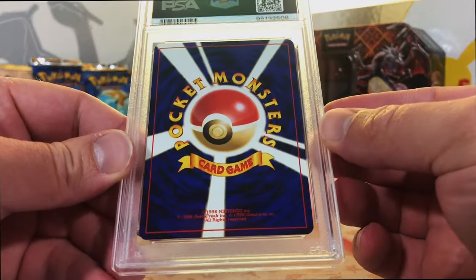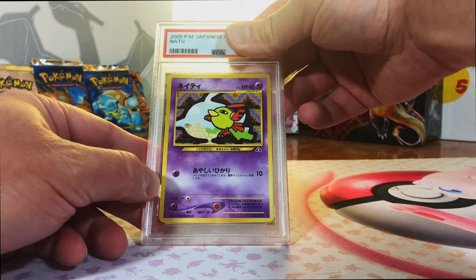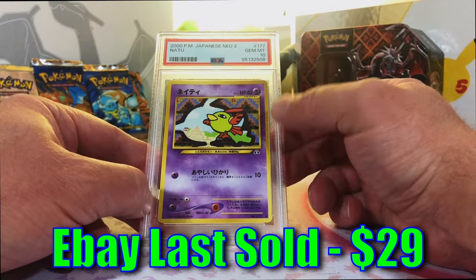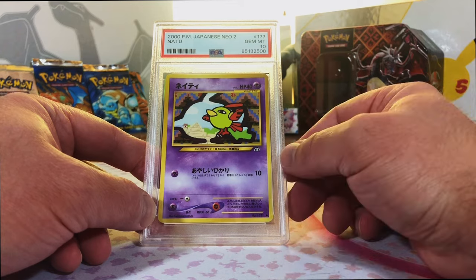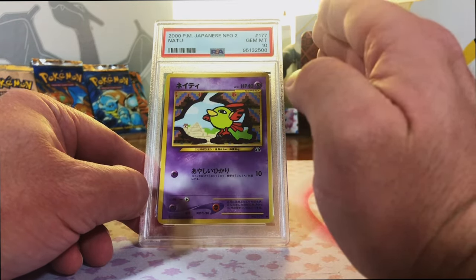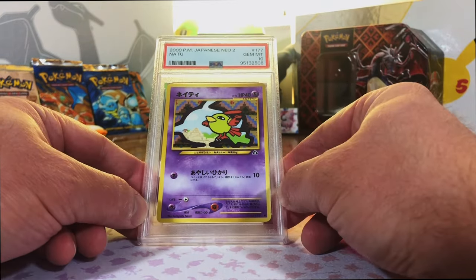Thank you all for joining me, and I hope you're enjoying our selection of giveaway slabs so far. Natu Common from Japanese Neo 2. I'm going to guess a 10. Gem Mint 10 - good grief. This is beyond incredible. I'm so glad that you all get to be a part of this. This is exciting for me. To get Gem Mint 10 vintage cards is just incredible to me.